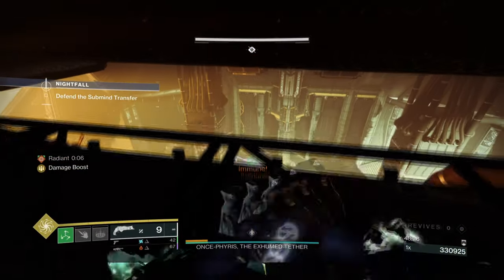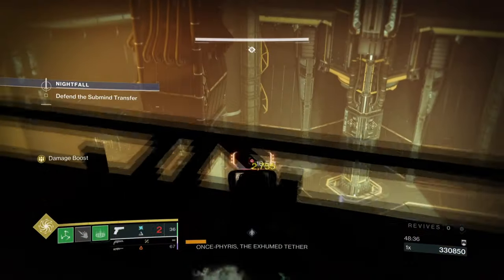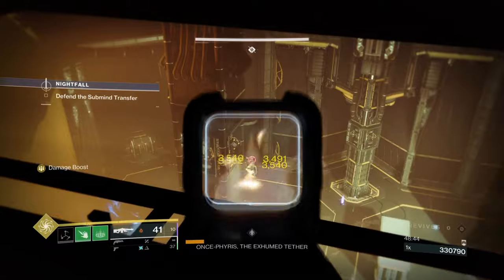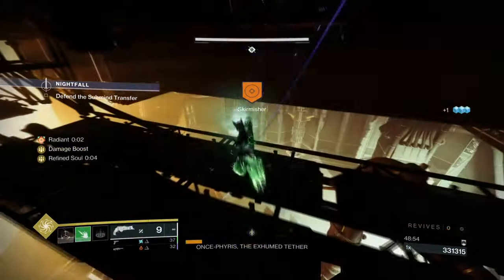Supers penetrate immunity - the Radiance does this as well. The only super that doesn't is Bubble, which I've argued for years should also penetrate immunity since it's a support super. Well Lock is also a support super and it penetrates, so Bubble should too.